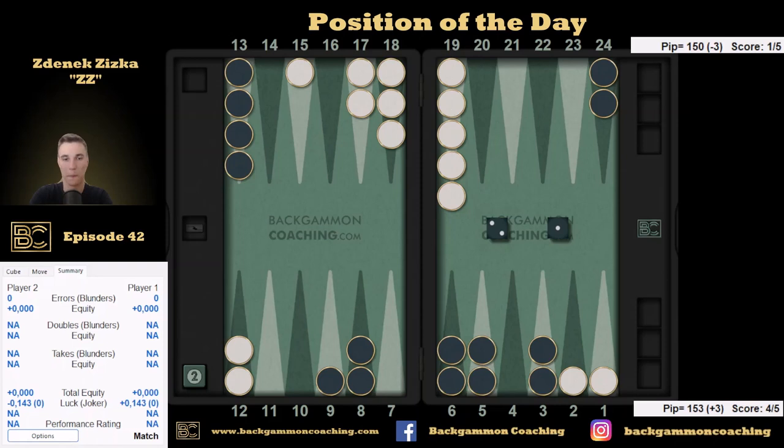Looking at this 2-1, we've got really many options here. I'm not going to point everything out since there are just plenty of them. Let me show you how I was thinking about this. The opponent has an attacking structure, so we can make the bar — that's one of the first things to consider. If we make the bar point, what are we hoping for versus how are we upgrading our position? If we make the seven point, what's the difference from the eight point? Maybe small, maybe not.